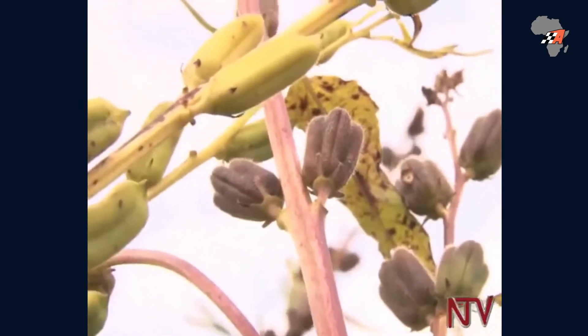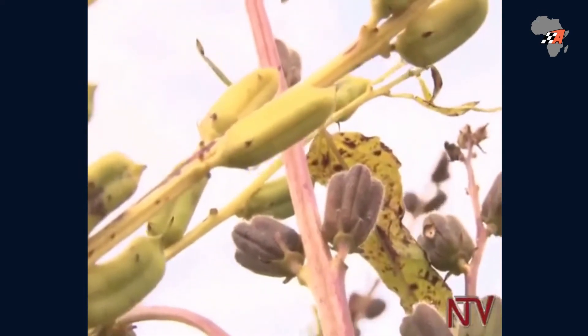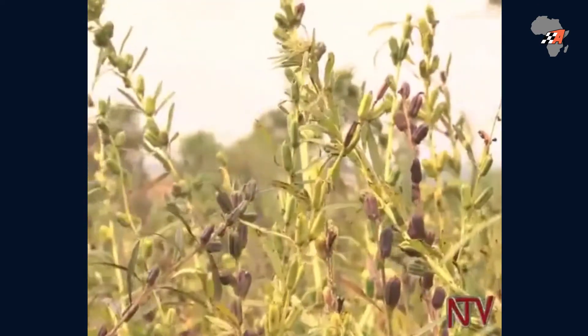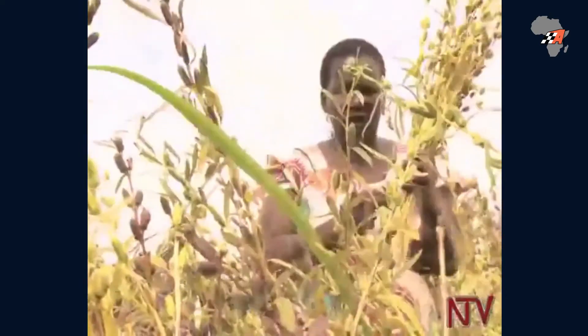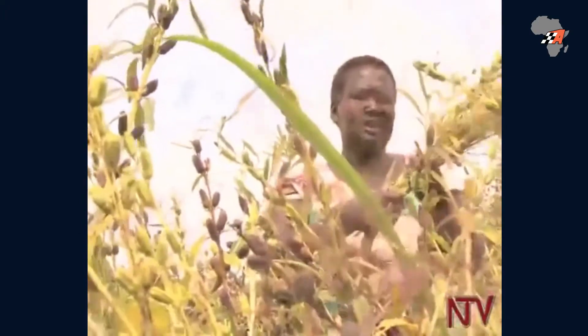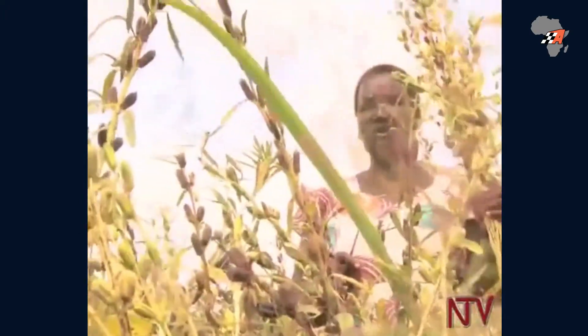Asked whether sim sim gets affected by pests like other cereals, she responds: 'I don't spray it — it doesn't have any diseases.' During harvest she uses a knife to cut the upper part of the crop, because it is very difficult when you cut from the ground to hold it and hang it to dry.